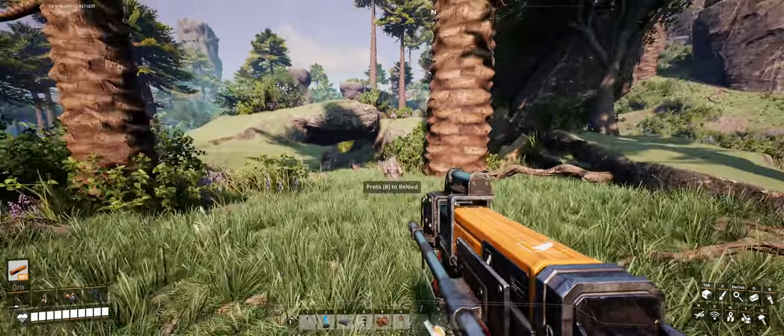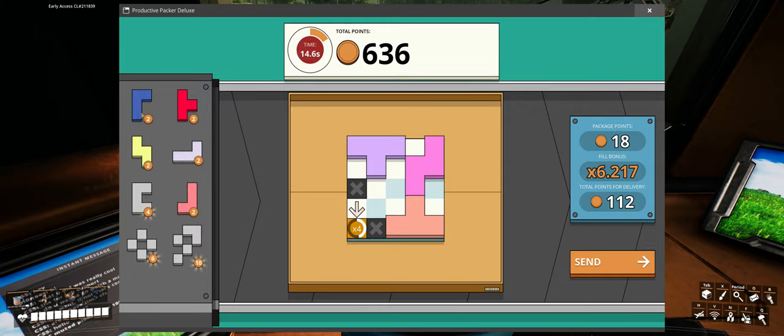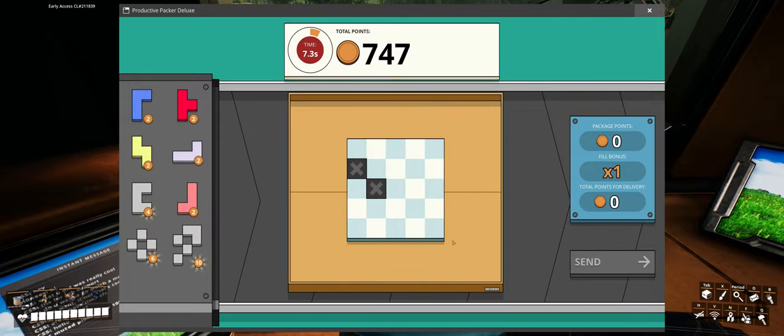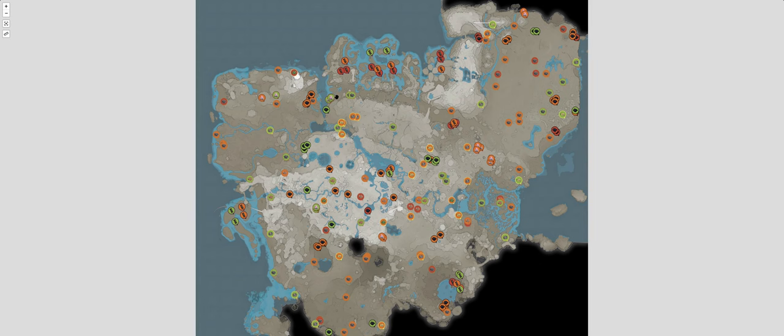It is time to do step number two. As an AI assistant, I don't have the ability to read human thoughts — yet. Step number two is about choosing the right place to execute our plans, and for that I propose this area.